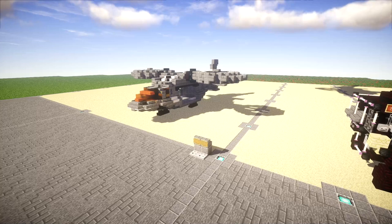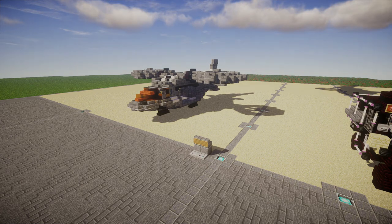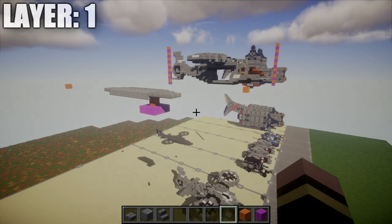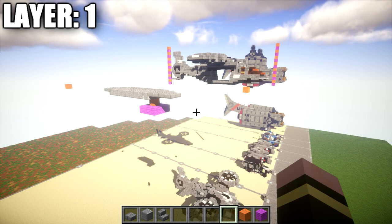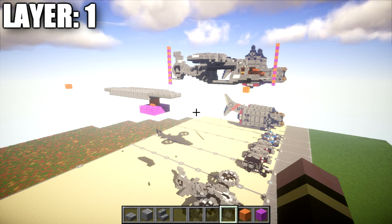We're going to start off with the in-flight version. If you want to build this thing landed, I'll tell you exactly how much space you need off the ground once we get to that point. Let's move into the tutorial by starting off with layer one. Before we get started, I want to quickly let you know what you need to set up. Layer one is the lowest point of the build — nothing will be below this, everything is up from here.